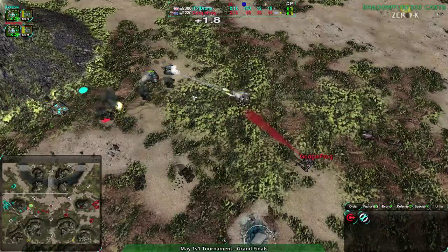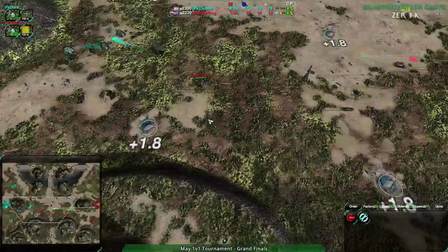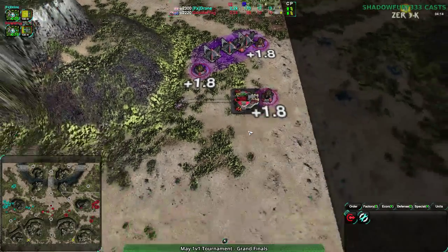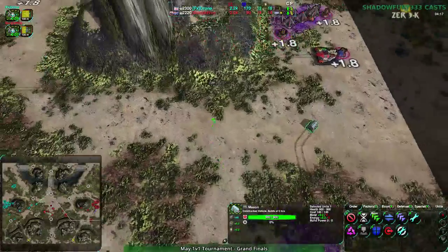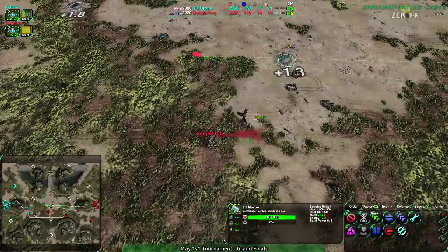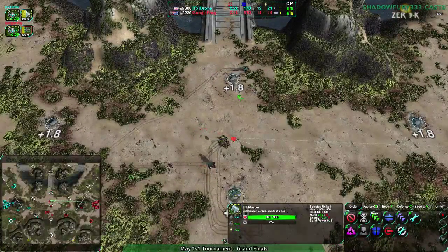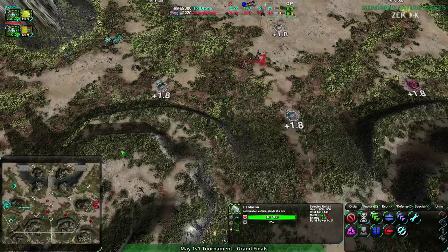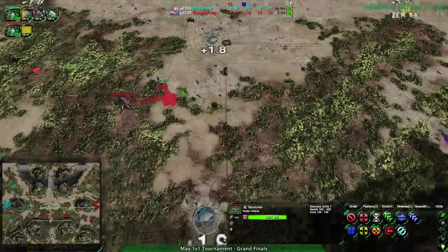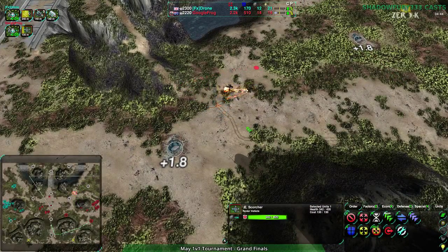Google Frog has taken a local advantage. The reclaim is there - as long as Google Frog doesn't lose their commander, if they can keep it alive and prevent Drone from getting the reclaim, I think that's a win. Also bonus if you can pick off slashers with the scorchers. Their own slashers are dead but they got the reclaim, that's good. But why aren't they building? Where are the workers, the caretakers? There's a stinger going up in the center to fortify it.